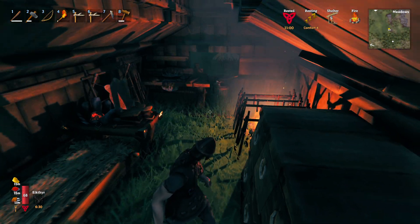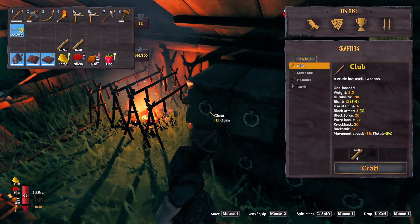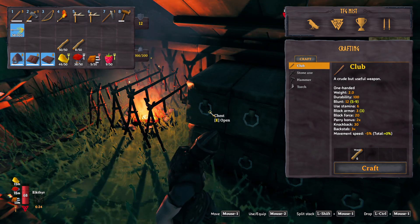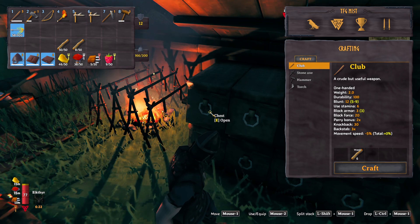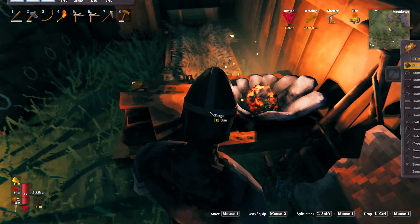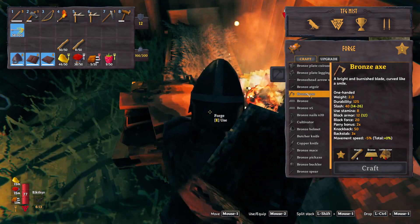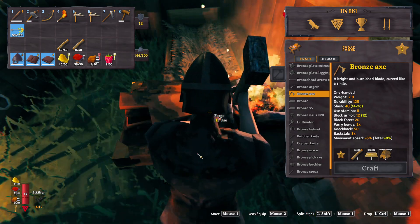Hi and welcome back to Valheim. We're going to do a couple of things today - get some storage put over at the other location, make an axe, and put the cauldron together. To make the axe we need two leather scraps and eight bronze.